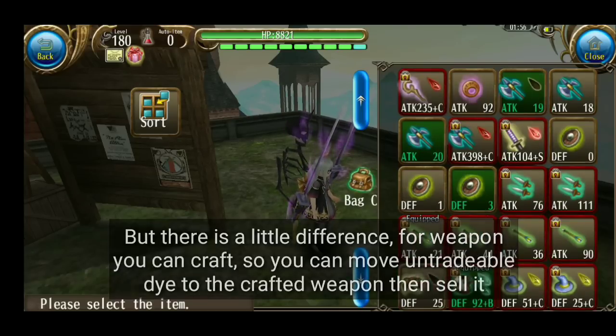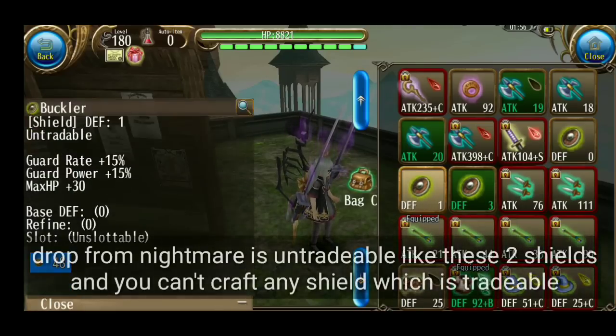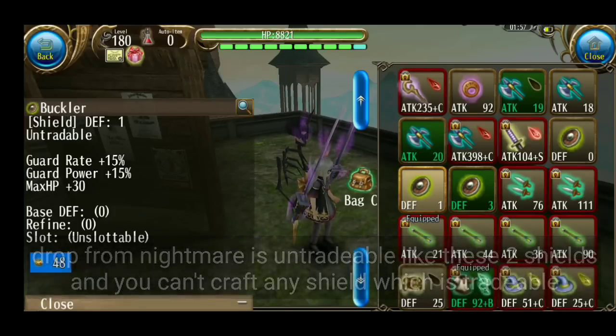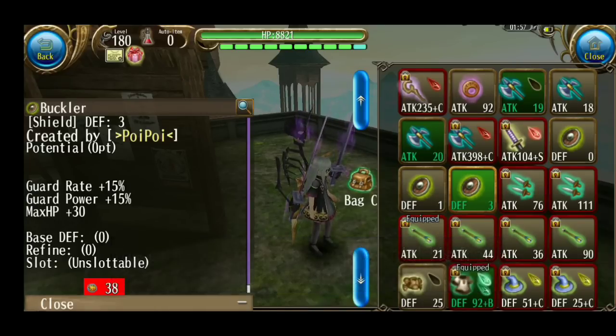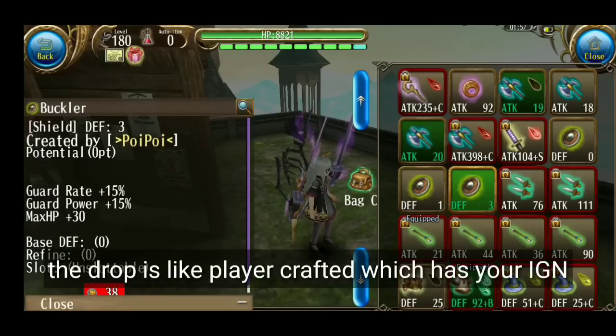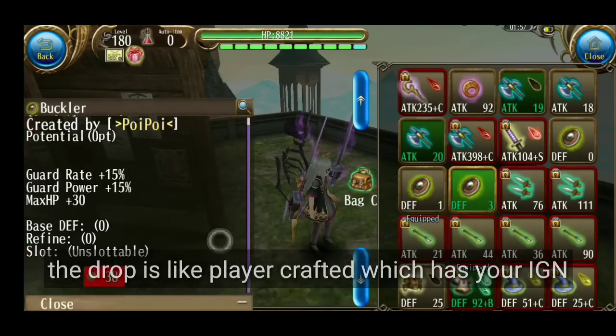Kalau Shield ini, dia drop dari Nightmare itu dia untradable seperti ini. Sedangkan kita gak bisa craft dan kita gak bisa pindahkan. Jadi satu-satunya cara supaya bisa dijual Shield-nya, kalian harus drop dari Difficulty Ultimate. Dari Ultimate itu dia langsung seperti bikinan player langsung, dan langsung bisa diperjual belikan.